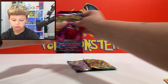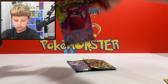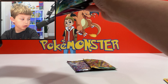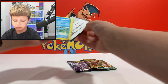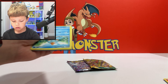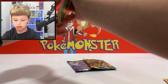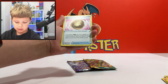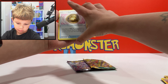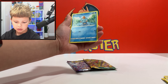Now we have another Fusion Strike pack — let's get it open and hopefully get that Gengar. We have the code card, front and back, and we have a grass energy. Ninetales, Faerwall Veil — that's a little bit hard for me to say — Loon Peak, Terly.